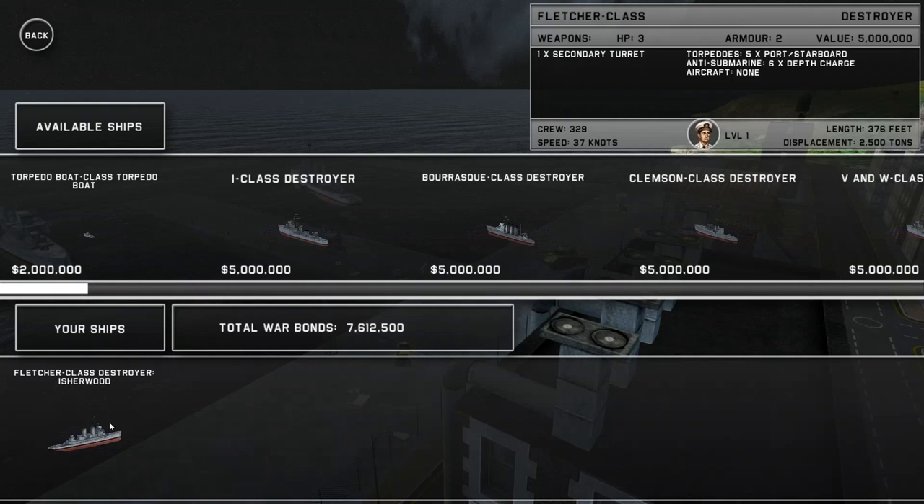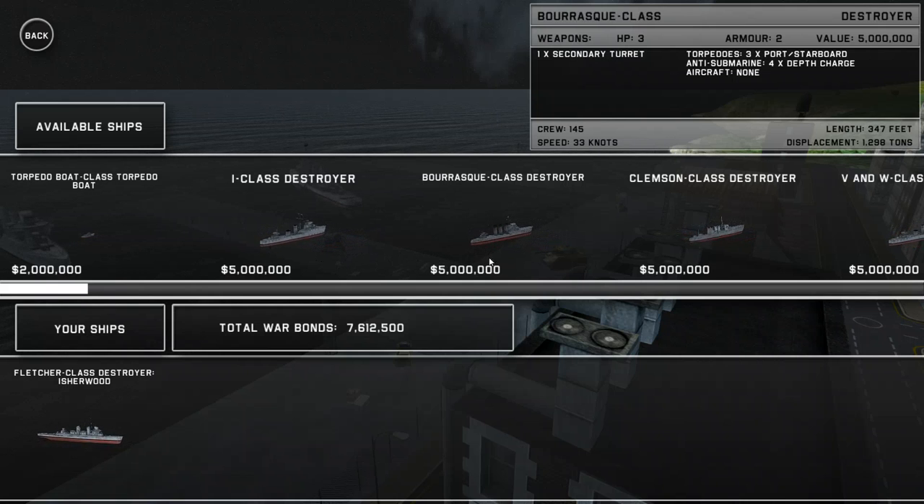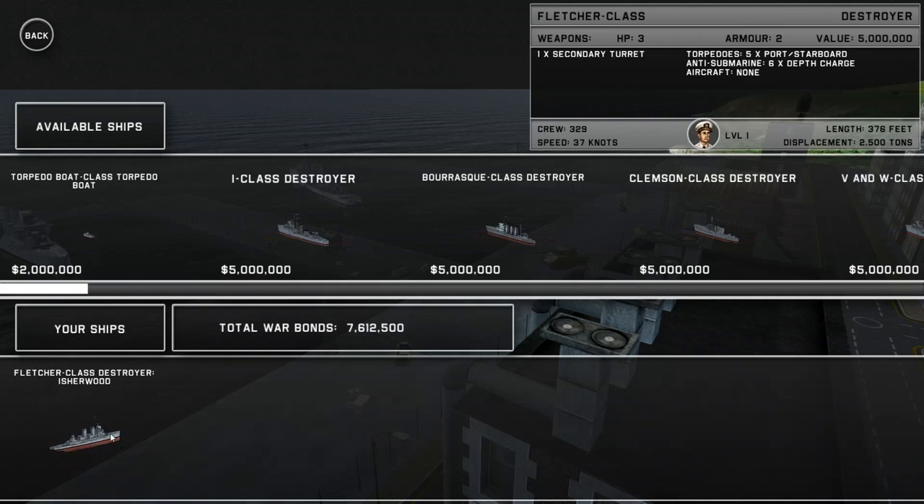Checking out our ships, we currently have a Fletcher-class destroyer. This is quite valuable at 5 million war bonds. The game gives us stats about hit points, armor, speed, and mainly the different weapon systems. On our ship we have one secondary turret — that's effectively the main gun on the destroyer — and we carry a whole load of anti-submarine depth charges and torpedoes on both sides. We actually fire off five torpedoes at a time.